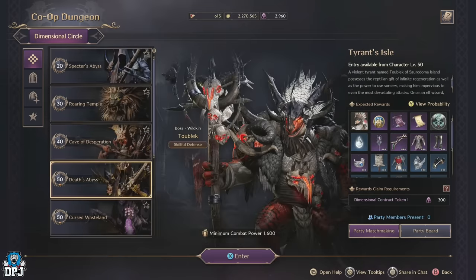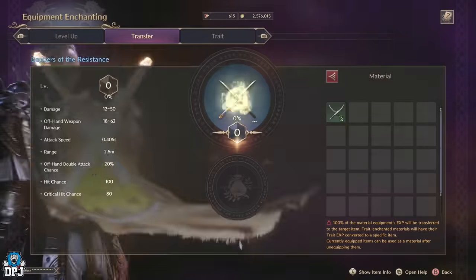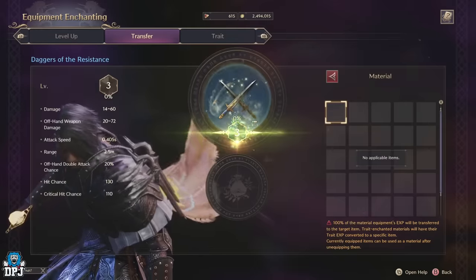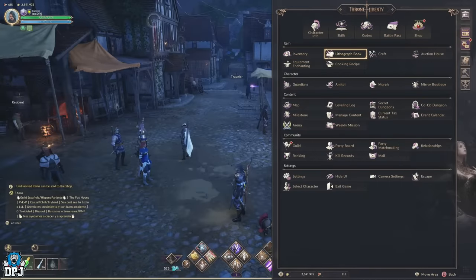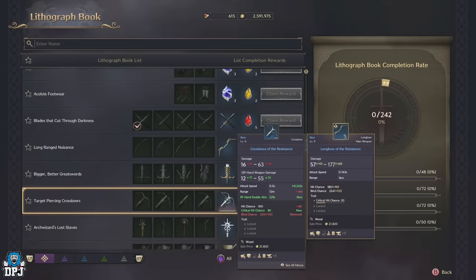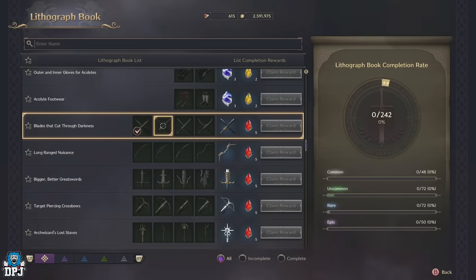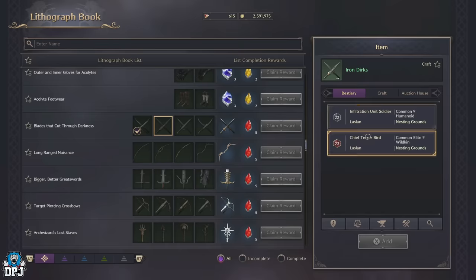So you need rare gear — what's the best and easiest way to get it? As you probably want to transfer your greens into blues for progression purposes and don't want to be wasting materials and XP you've worked towards, there are a few quick and easy ways to do this. The first way is to use your lithograph book. Scroll through to the particular rare item you want — let's say you need rare daggers like I did. It's as simple as getting the items required to unlock it. For instance, I need 4 green rarity daggers, and once I have these, I can add them into the lithograph box and unlock the rare daggers I want.